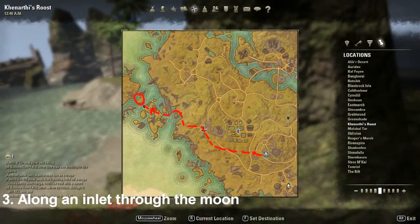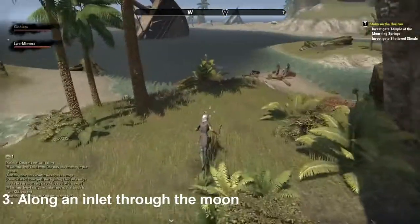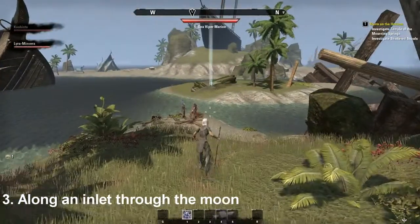Number three, Along an Inlet Through the Moon is located on the westernmost part of the map on a small little island. From the Canarthi's Roost way shrine, head west until you meet the island clusters. The smaller island is where the sky shard is located, indicated by the circle drawn on the map.